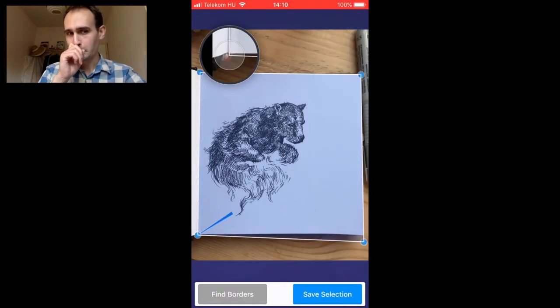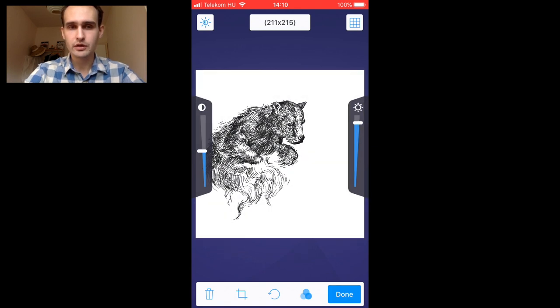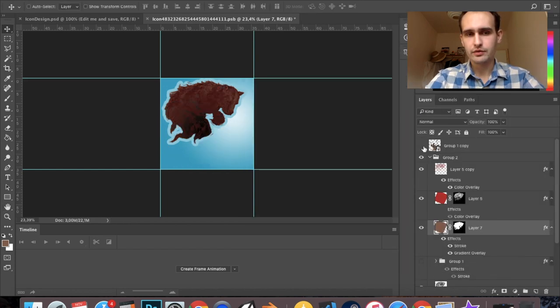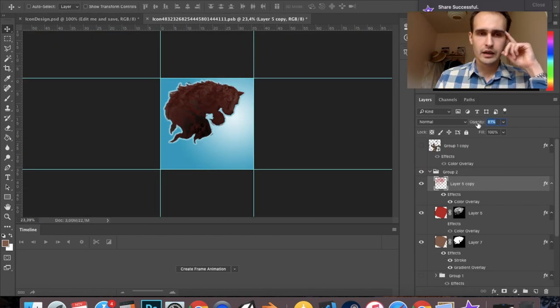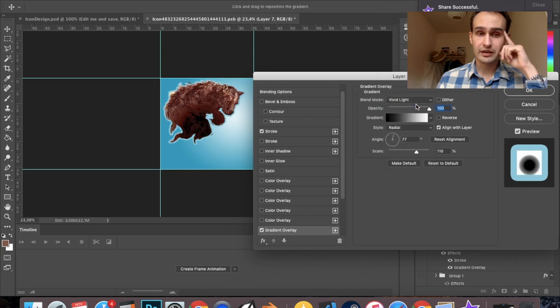I'm also showing the process of scanning it in. I found that using an app on my iPhone 7 works really well — I could do it with Photoshop but the app does a great job. Even after the scan, when I tried putting it together with the previous drawing of the main character to see how the icon would look, it just didn't work out.